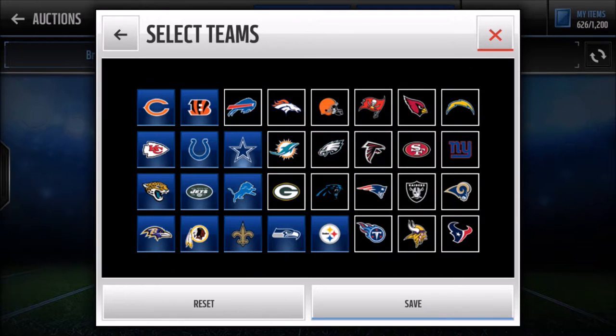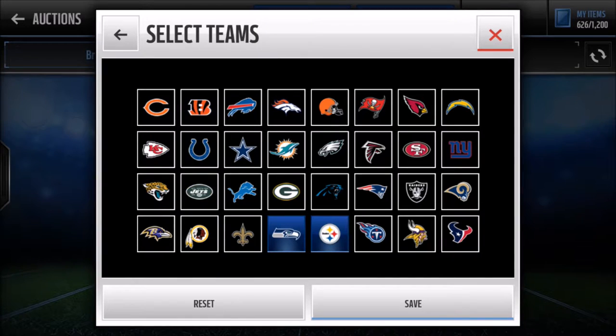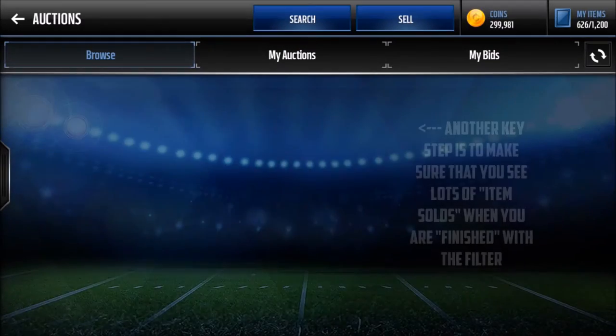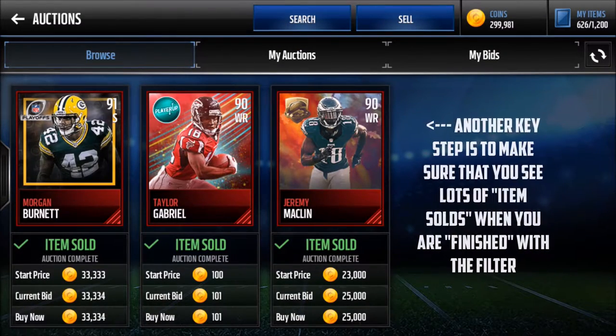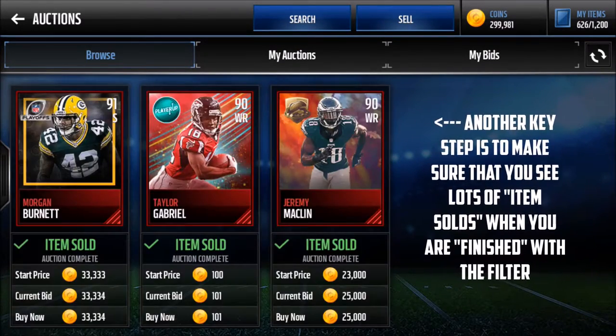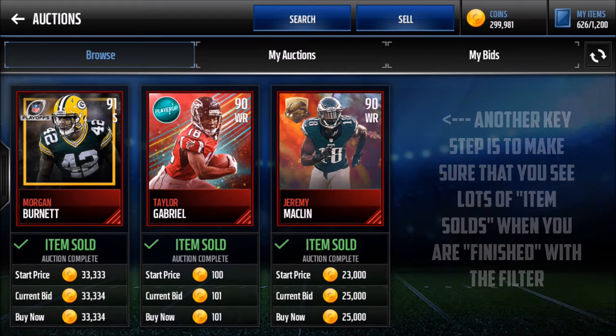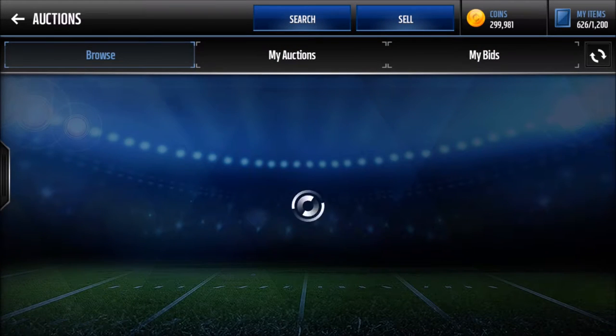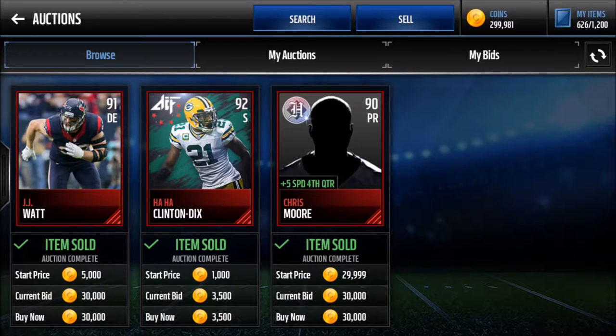Let's rule out the Seahawks because Seahawks players in general aren't worth that much money — sorry Seahawks fans. Seahawks aren't worth that much, and neither are the Steelers. There aren't really that many good 90-plus Steelers that go for too much more than like 75k. That'll take out the Antonio Brown for us. And there you have it — that's kind of how I derived this filter, and there are actually some pretty good drops.